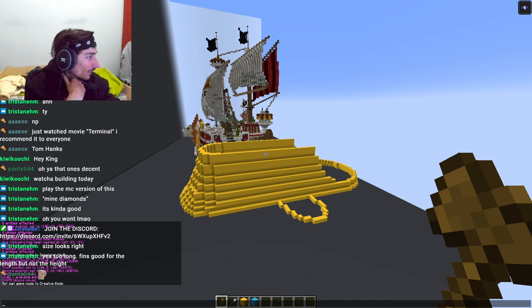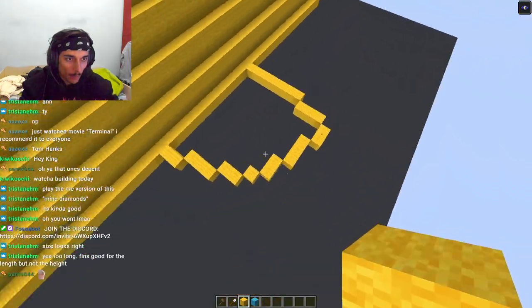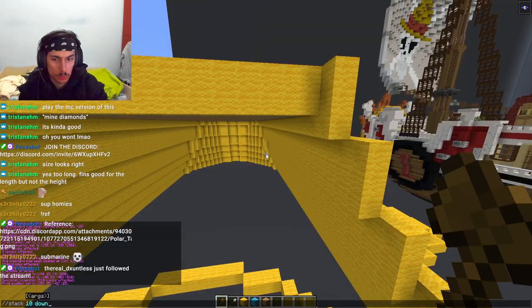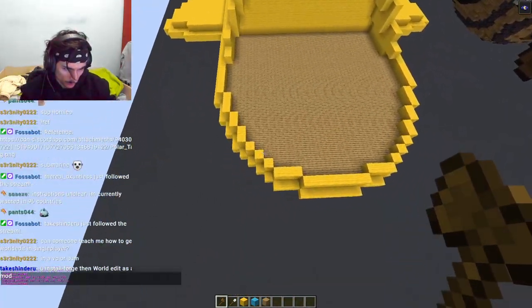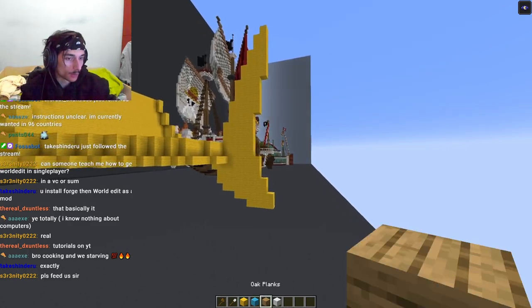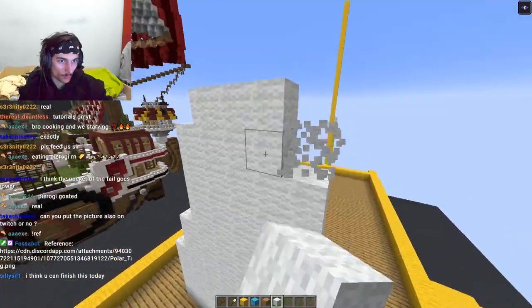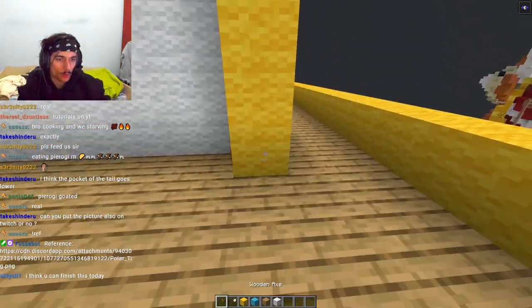I don't know how the fin is supposed to look like. I have no clue. Never mind, I got it. Bang. Looks ugly and alright at the same time. We go all the way down. Oh, I like this. I think it's supposed to be something like this. Bang.